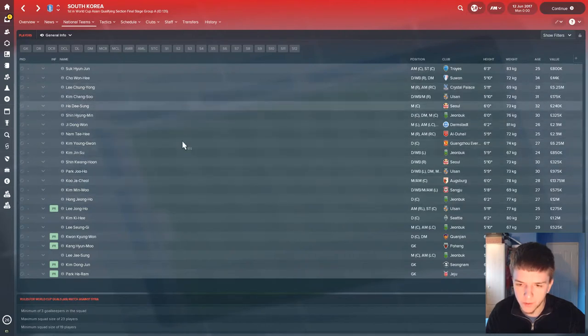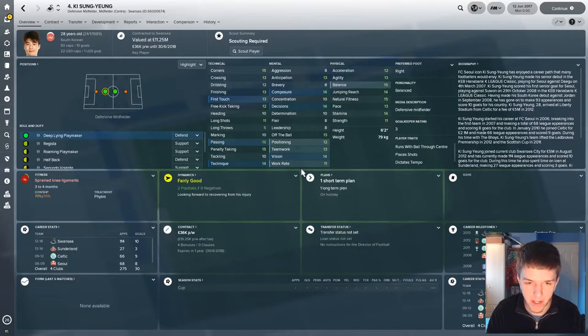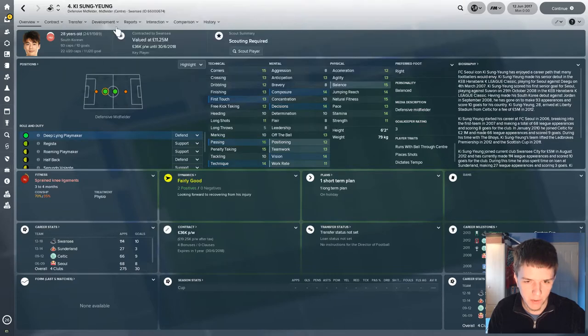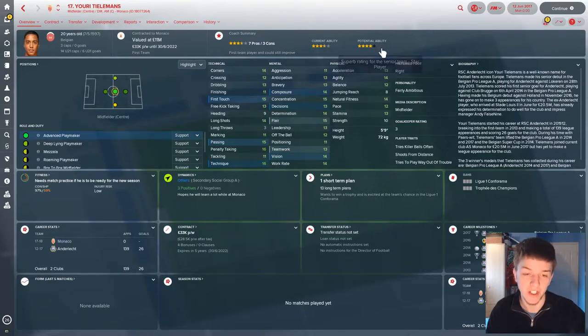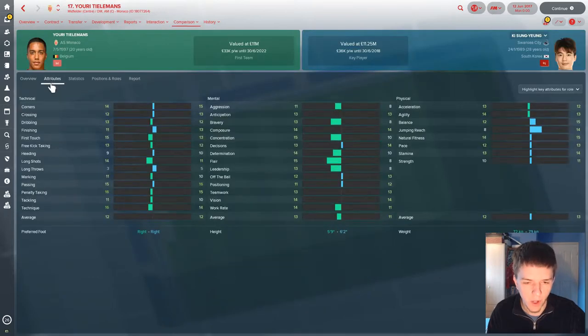I'm sure one of them plays for Swansea. Yeah, Ki Sung-Yong at Swansea — he's a deep-lying playmaker. He's not bad either, at £11.25M. I'm not worried about budget at all. Let's look at Tielemans — he's a legend of Football Manager and has been for a good four years or so. 15 first touch, 15 passing, 16 technique — he's very balanced. Three and a half star current ability, five star potential. We know that because we're managing Monaco. Comparing him with Ki, Tielemans seems to be much better. So Tielemans is definitely the option.